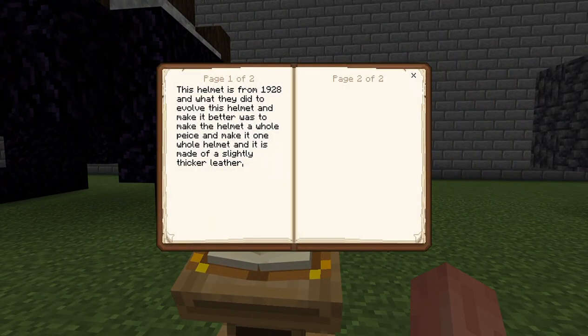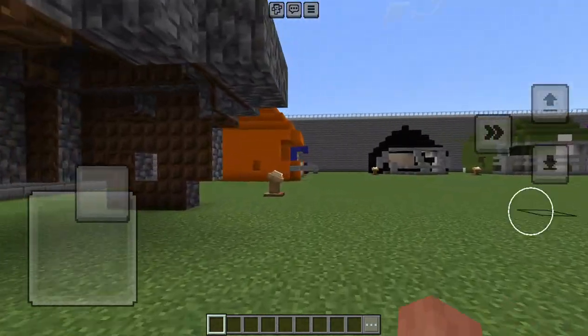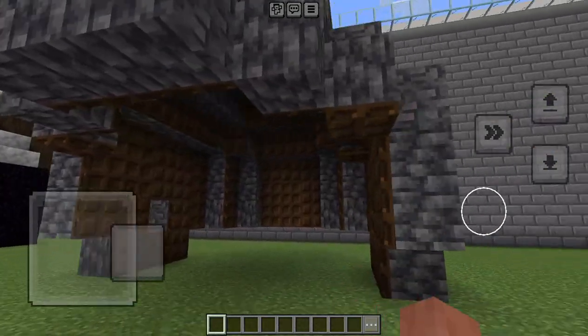This helmet is from 1928. What they did to evolve this helmet was to make it one whole piece — a single unified helmet — and it is made of slightly thicker leather for added protection. All right, on to the next one.